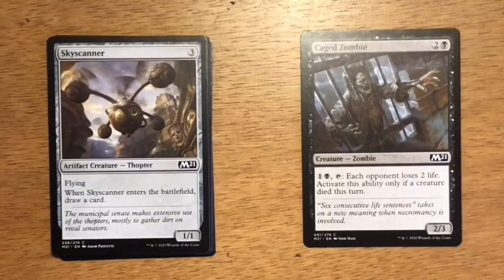Next up is Skyscanner — three generic mana. It's an artifact creature, a Thopter, at 1/1 with flying. When Skyscanner enters the battlefield, draw a card. I don't think this is as good in the current limited format as it has been in previous limited formats. You do get a 1/1 flyer and you do draw a card, so it can trigger some of those extra draw abilities, but I think it's a little too slow and I've yet to find the right deck to put it into.